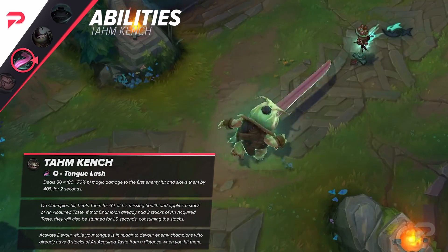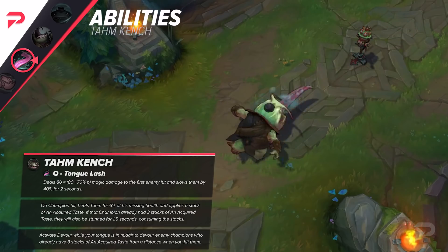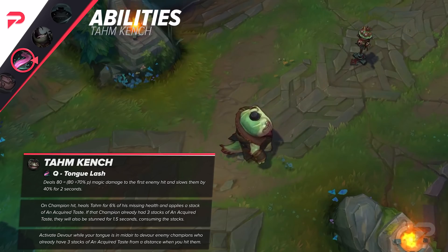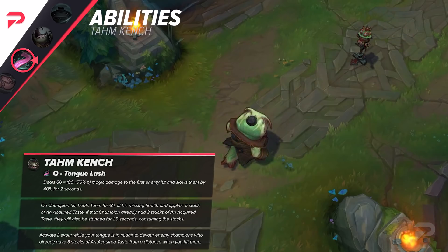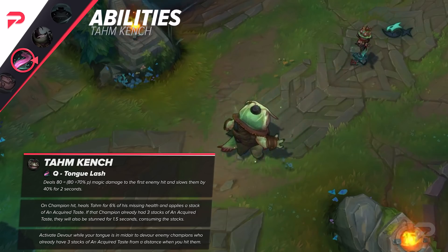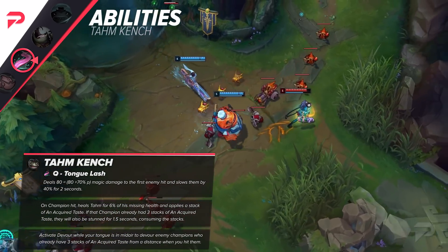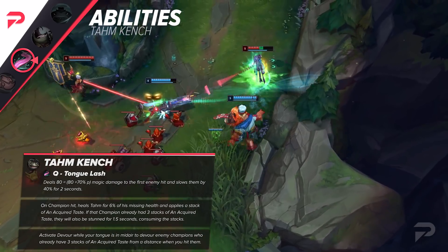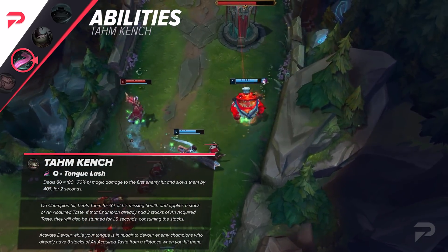Moving on to his Q — this is where stuff starts getting interesting. At first glance not much has changed: Tahm Kench lashes out his tongue dealing magical damage and slowing the enemy. However, a lot of small details got changed. First things first, since his W and ultimate got changed, Tahm Kench can't eat minions anymore, so that interaction is totally gone. However, TK can now eat enemy champions from range if they have maximum stacks, which gives him a ton of catch potential, but will use the long cooldown from your ultimate — which we'll talk about later.